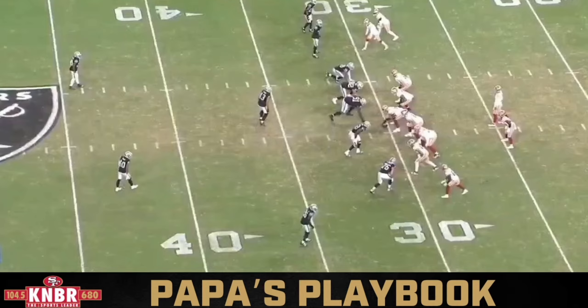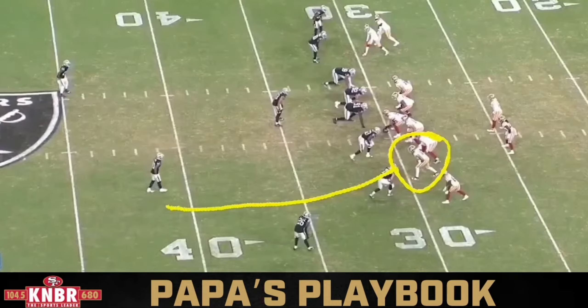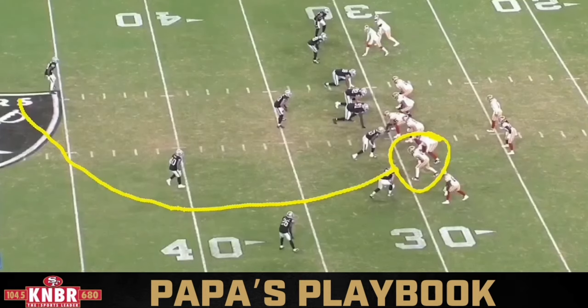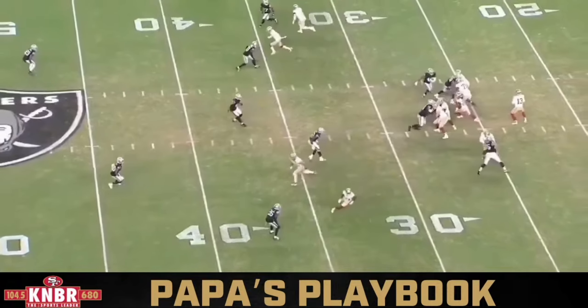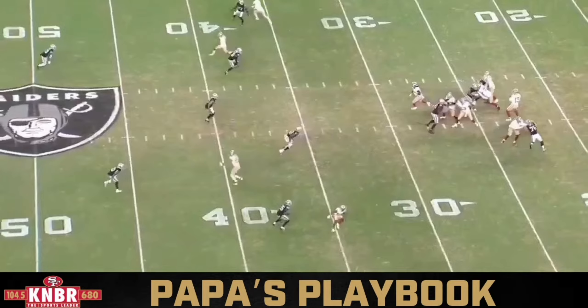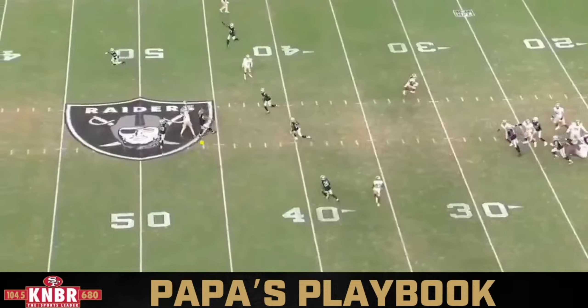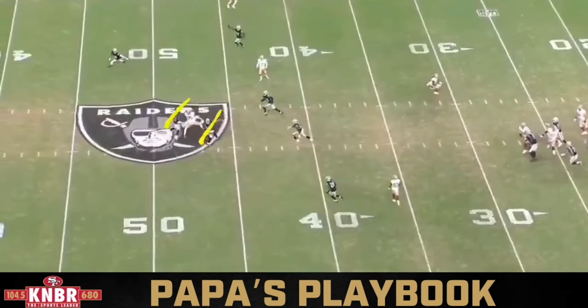Now the one to George Kittle — this one is a third down and six. Brock told us on the sideline during the game in the third quarter: if they got a Tampa two look, the middle linebacker would have to pick up George Kittle. The Raiders did show that look, and they run this play in practice a lot. The middle linebacker is not going to sink deep enough, the safety back-pedals, and Kittle's looking for the ball right away. That's Mauga, the middle linebacker — he has to get back but doesn't get up high enough. It's a great ball by Brock Purdy.